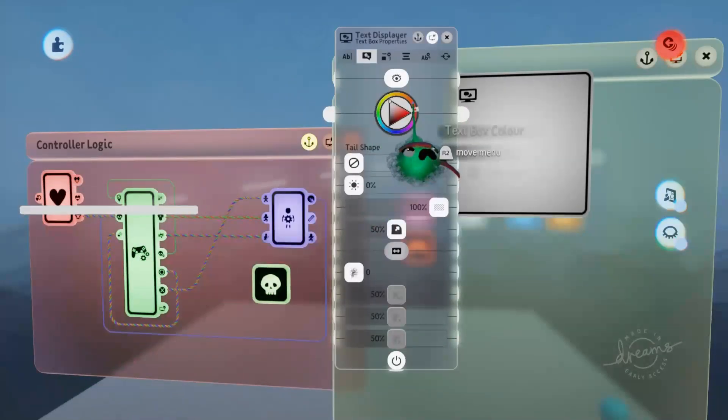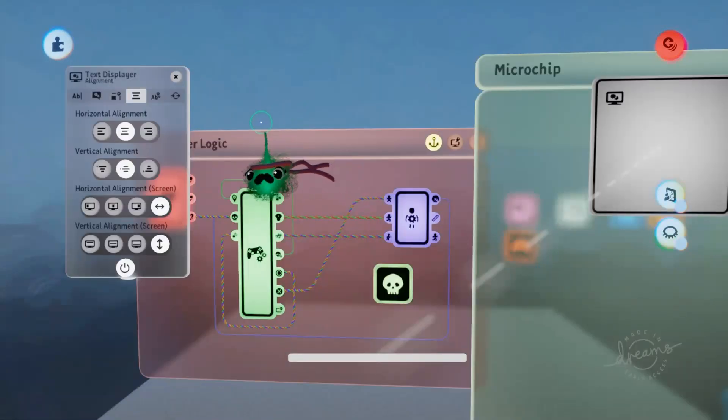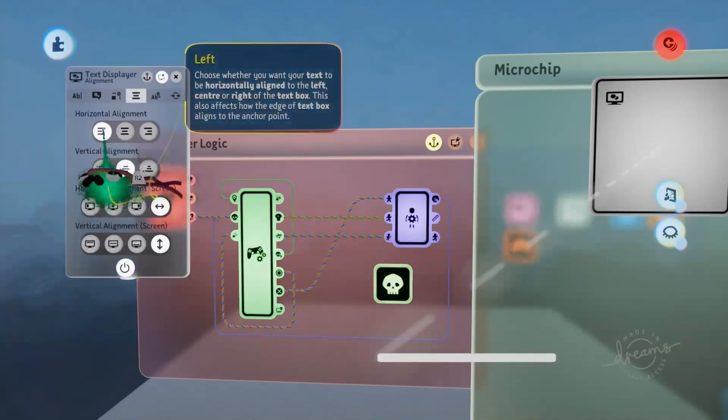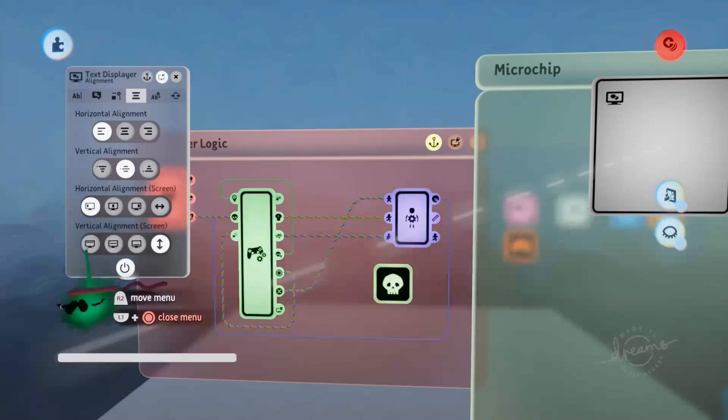We're going to squash this text box down as far as we can so that it's in a bar shape. On the alignment page we need to make sure the text box is set to left margin, otherwise the text box won't shrink like a health bar would - it would shrink from both sides into the center rather than from right to left. So we'll turn horizontal alignment to the left and put our health bar up in the top left of the screen.